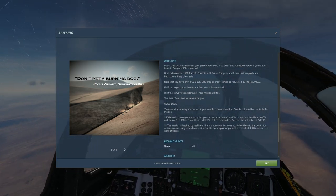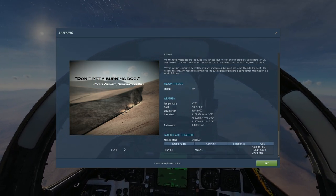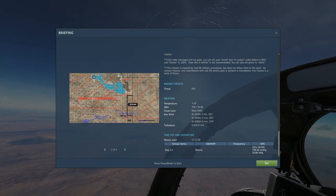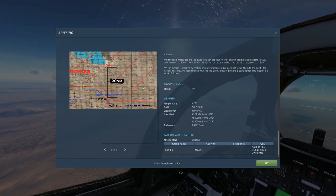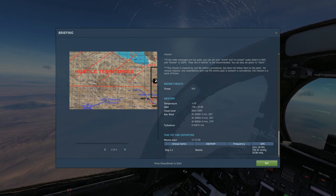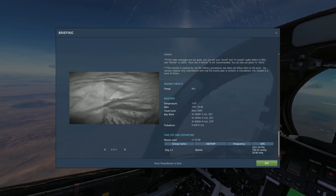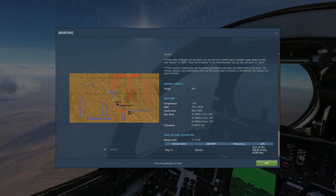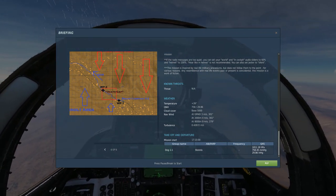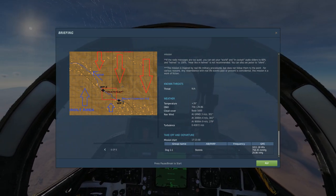GBUs will be our main bread and butter for this mission. I've already played it once just to check it out. Looking at the briefing slides — hostile territories here, and basically stay away from this area to avoid SAMs. Alright, I'll shut up mostly and let's just head into it.